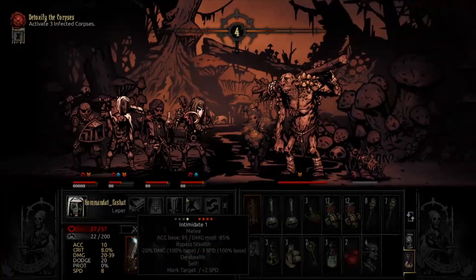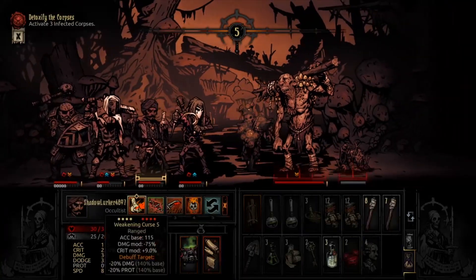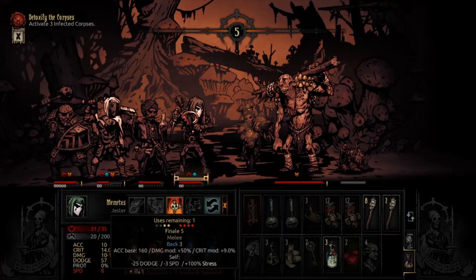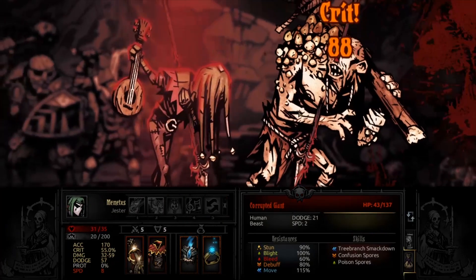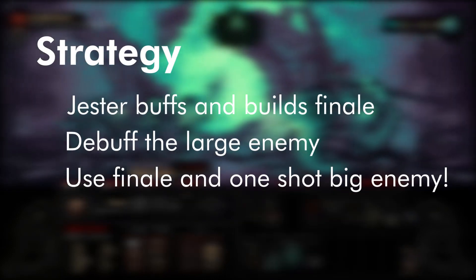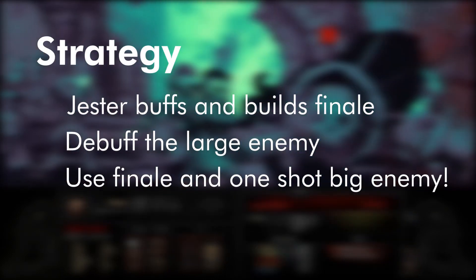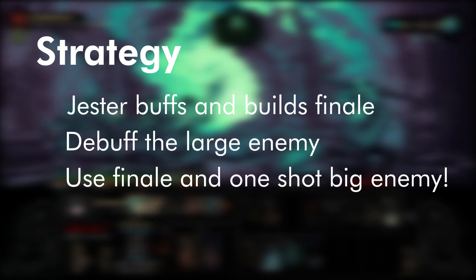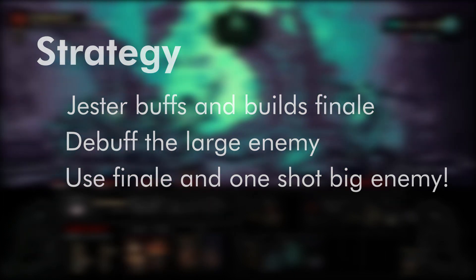For anyone who's played Darkest Dungeon before, you know that the Jester is a very unique character. He can buff the party, inflict bleed, de-stress, and has a fancy little ability we call Finale. The strategy is pretty simple: keep the Jester alive while he consistently buffs your party, then debuff the single enemy, and finally unleash Finale to one-shot him.